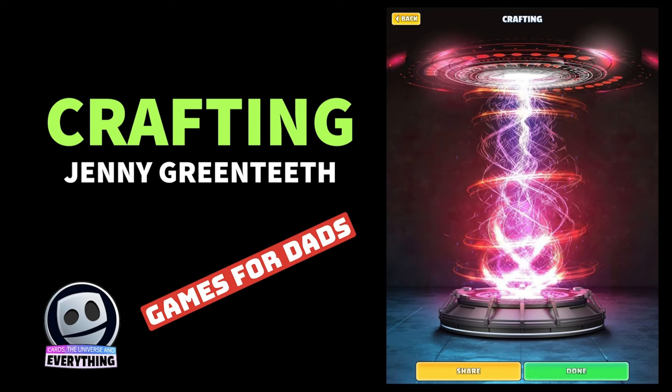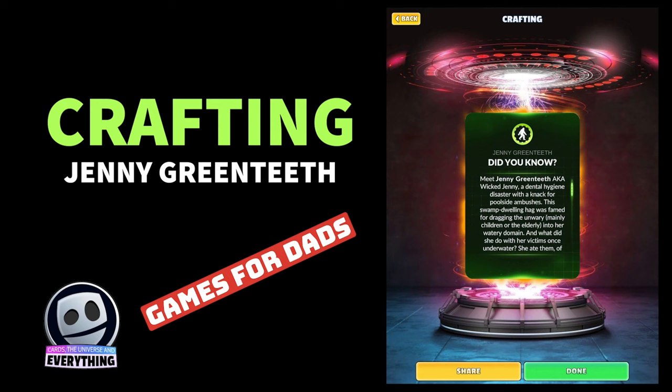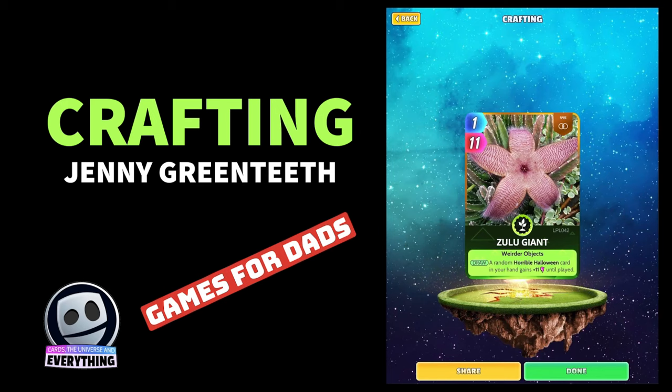Let's go craft it up and you will get — there we go — Jenny Green Teeth, that amazing new crafted card. Pretty cool, I do like this card. Play next to Raging Rivers cards: your opponent's cards in hand lose minus 25. At this time could be useful — definitely worth crafting.